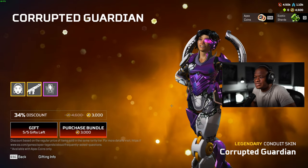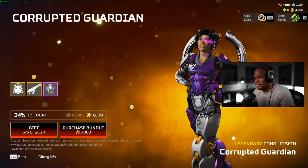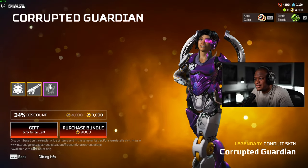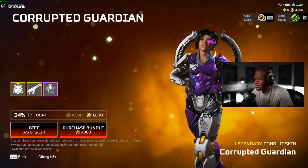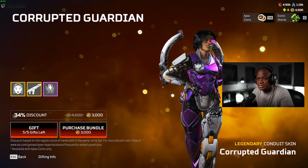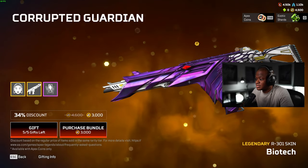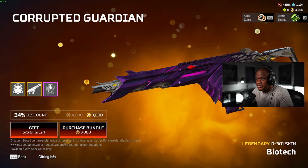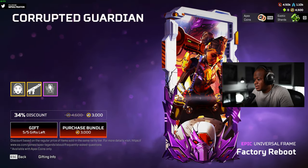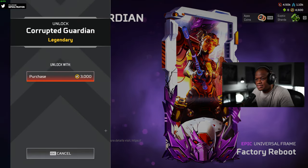Hey guys, what's up? Welcome back to another video. What we're going to be doing today is unlocking the Conduit Corrupted Guardian skin. I really like this skin. I think the thing I like the most about it is probably the hair. It looks really good. This one comes with the .301 as well, so I'm really excited about that. The .301 is definitely my favorite gun, and it also comes with a banner. It's a universal frame, so it works for anybody. Let's get this one.